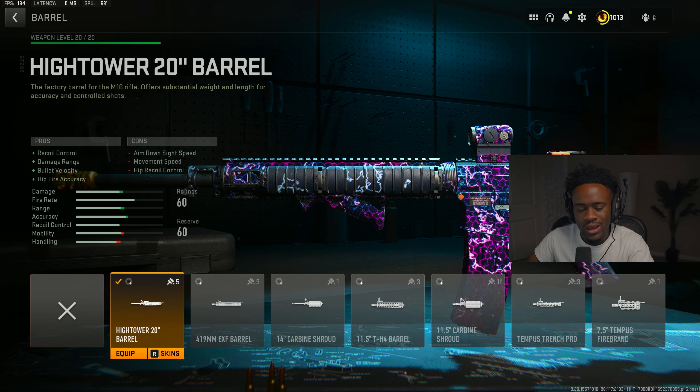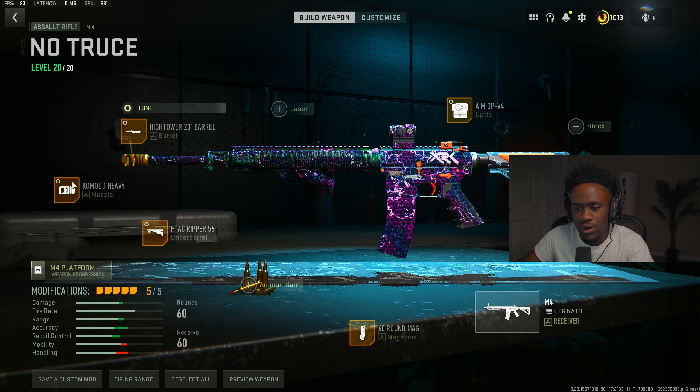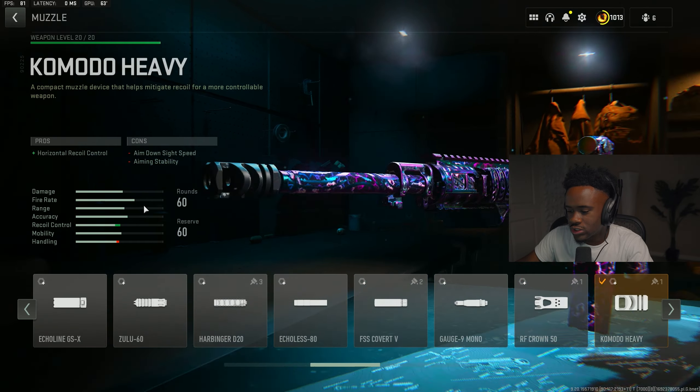Move on to the second attachment which is for your barrel. I highly recommend you guys go ahead and slap on the High Tower 20 inch barrel — this is going to give you recoil control, damage at range, and bullet velocity. For the tuners, go ahead and mess with the recoil status and also the damage range.